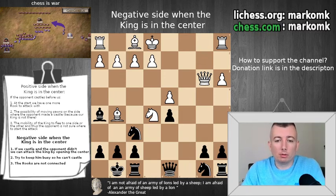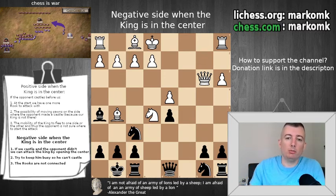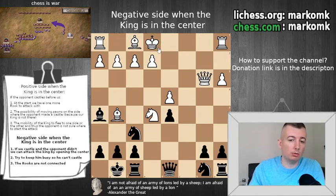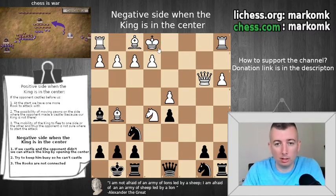Hello. Today we will work on a position where the enemy king hasn't castled yet and can castle in the next few moves. For example, he needs e3, bishop d3, and then he can castle. So he needs to spend 3 tempos to escape with the king from the center.